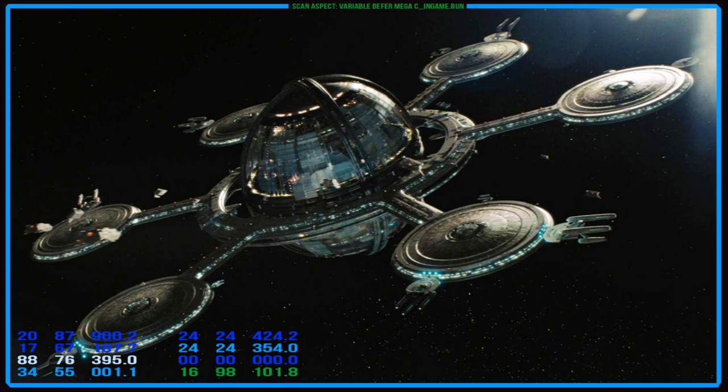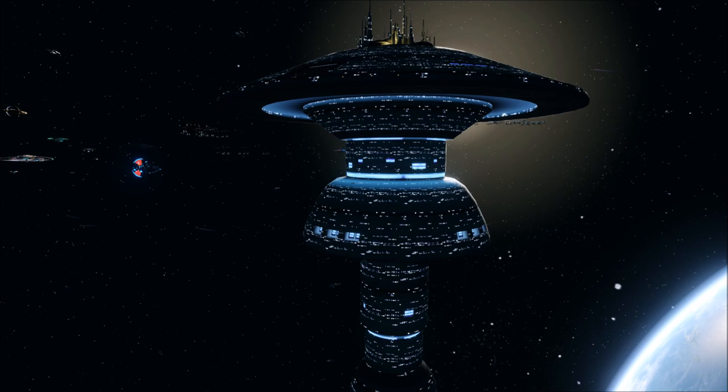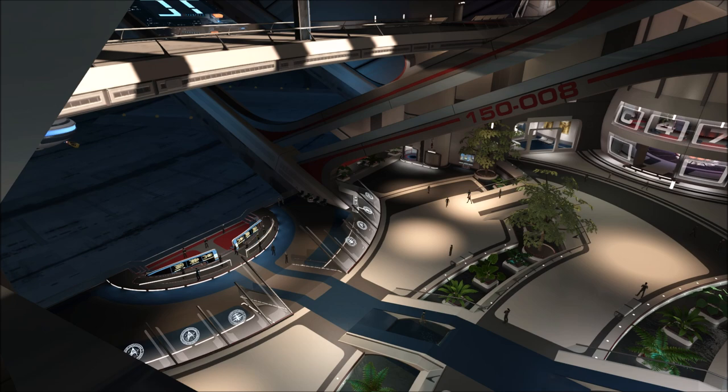Interestingly, the Kelvin timeline also has an orbital station over Earth. However, as its construction took place well after the timeline split, it was vastly different and was operational by 2259. Due to its original design, the ESD had a crew and civilian capacity of 76,625, although due to several overhauls through the generations it was expanded to house 312,000.